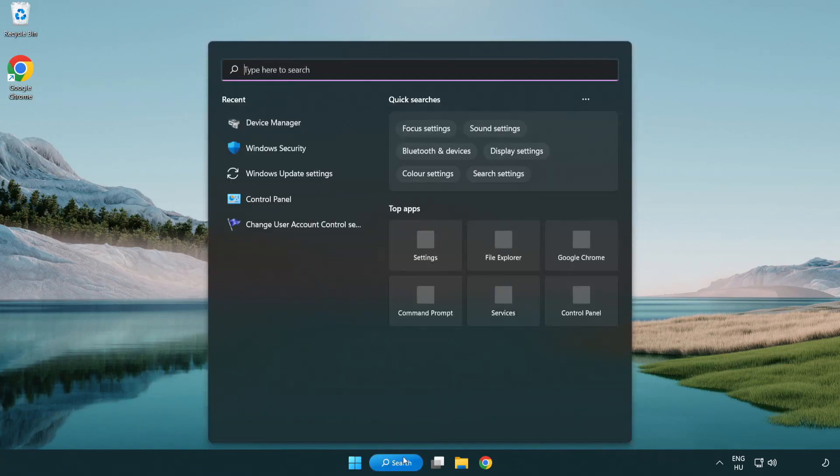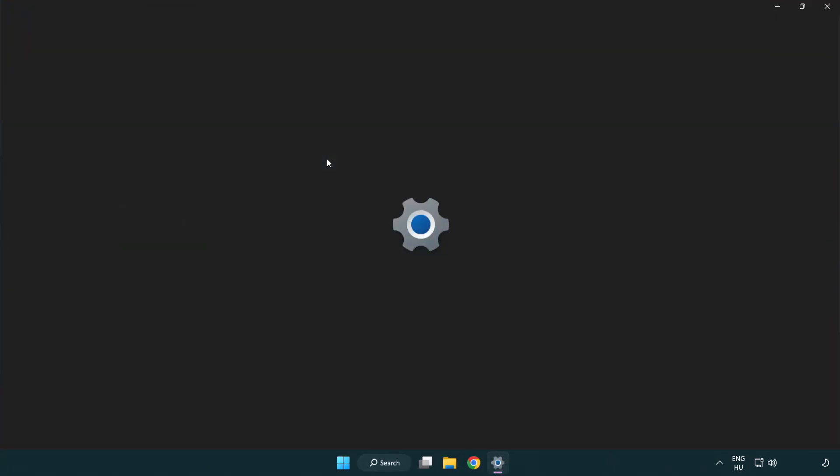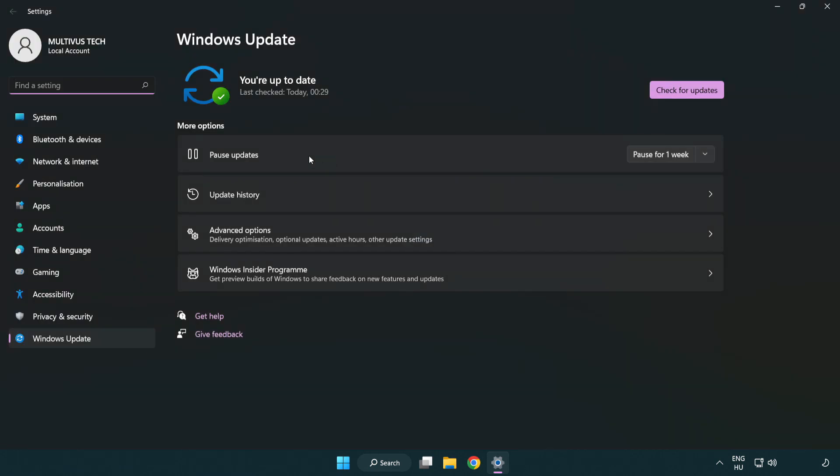Click the search bar and type update. Click Windows Update settings. Click check for updates. After completed, click close.